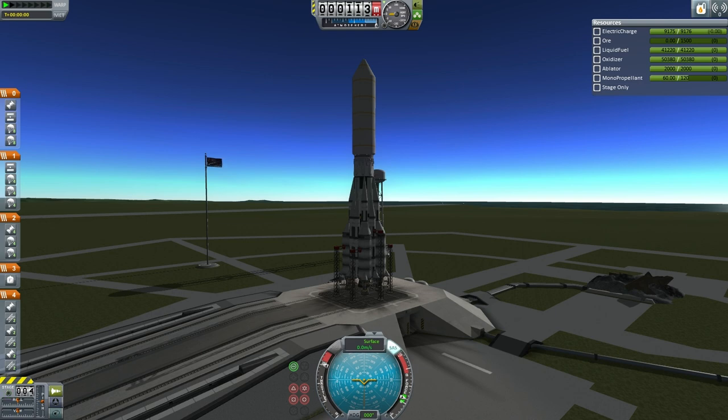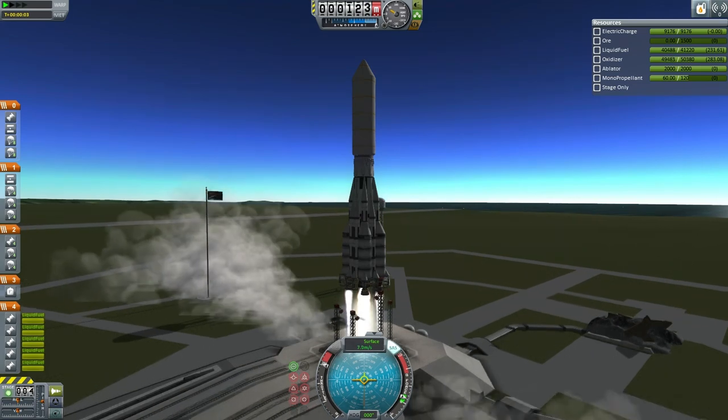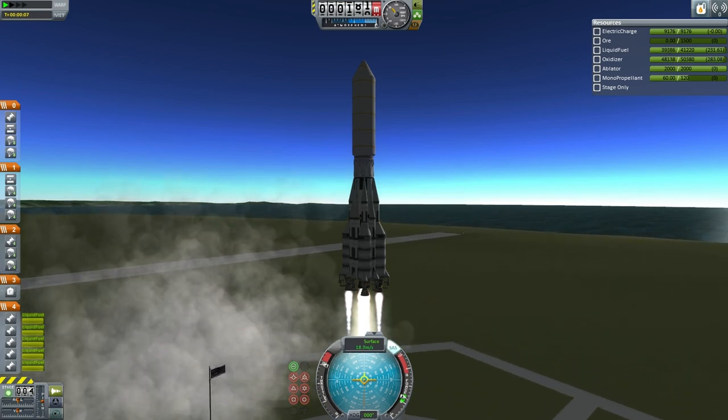T-10, 9, 8, 7, 6, 5, 4, 3, 2, 1, and liftoff. We have liftoff of the Taurus-C on its first launch, carrying an ore drilling unit and ISRU converter to Minmus.